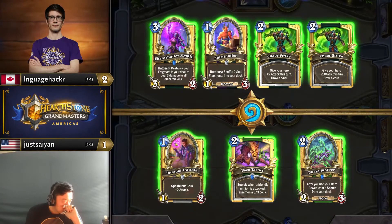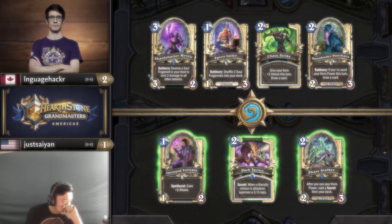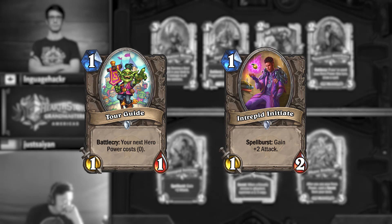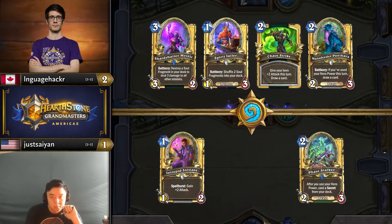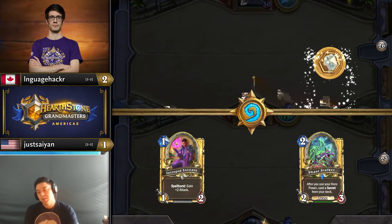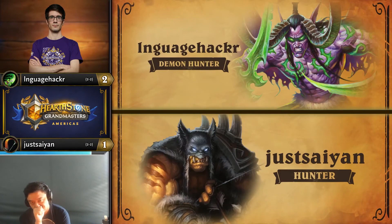Facehunter mulligans are also synergy dependent. Two of the one-drops in particular, Tour Guide and Intrepid Initiate, are only powerful turn one plays if they can be followed up by particular cards. You can still settle for keeping Initiate off coin as a guaranteed turn one play like Just Saiyan does, but as soon as he picks up Tour Guide to lead into his Phasehunter turn, he delays the Initiate gameplan.